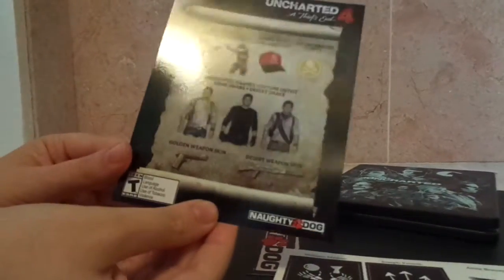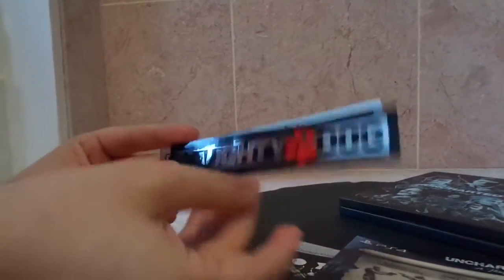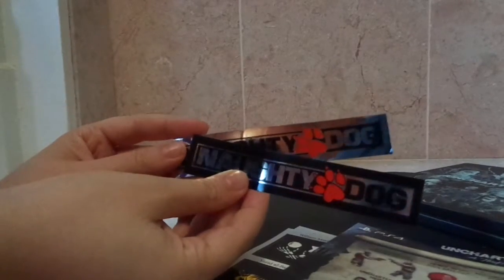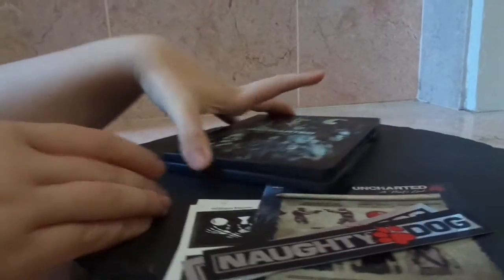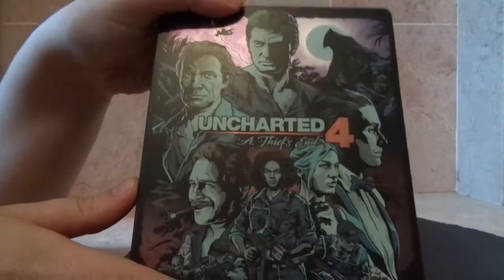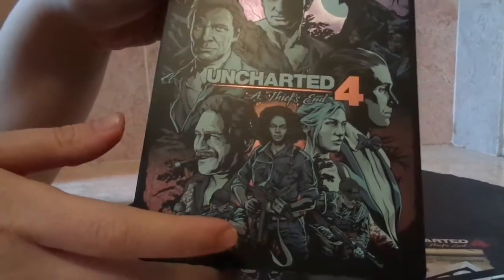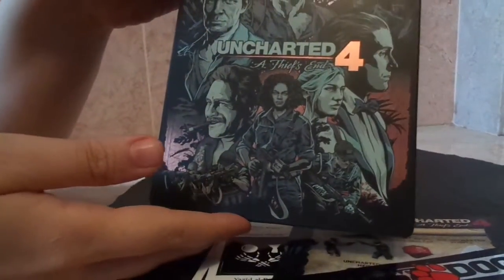This is just special codes to unlock different things in the game. And then we have Naughty Dog stickers, because that's the studio behind Uncharted. Very nice as usual. And that's kind of it for the case, but there's the art. There's Nathan up there, being cool. And there's all the people who are like, 'Hey, we should fight Nathan.' It's like, 'Hey, you should not.'